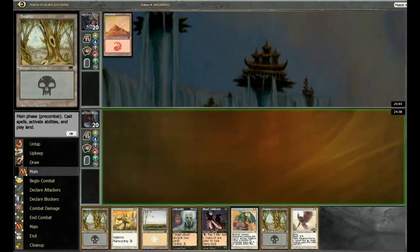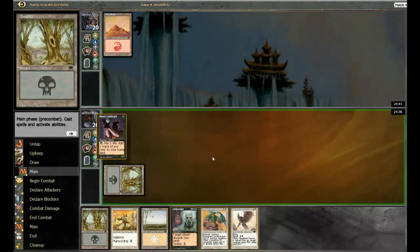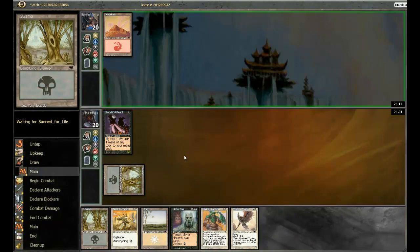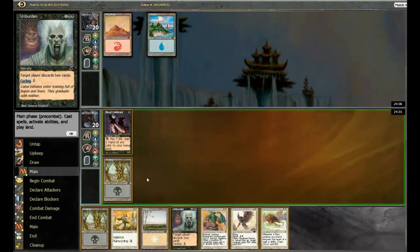Tarant Mountain usually means he's going to be on a Goblins deck. But whatever, that's not a big deal. Hopefully this Unburdened gets him. Oh, blue-red — maybe he's blue-red wizards. We'll see.